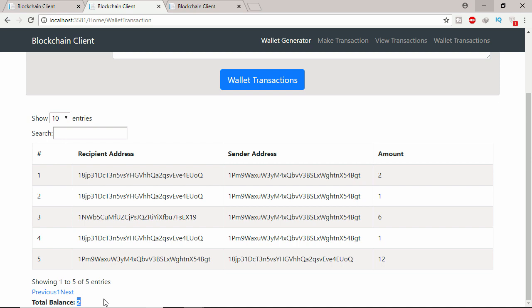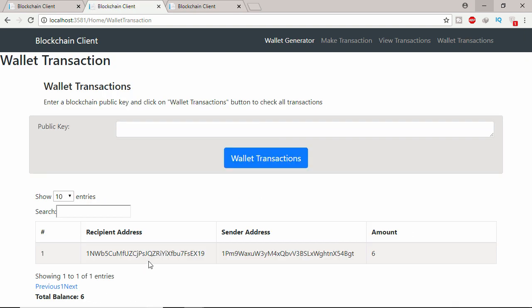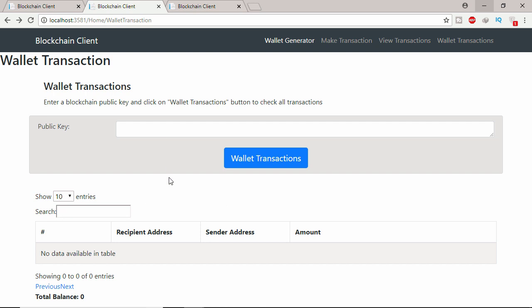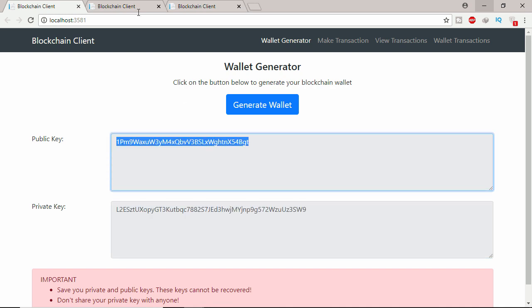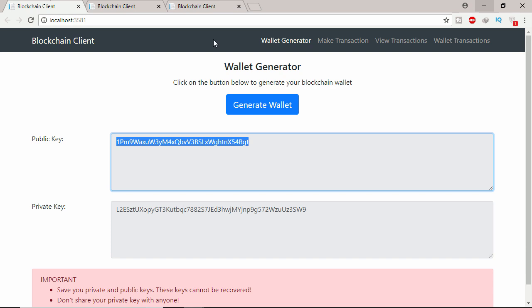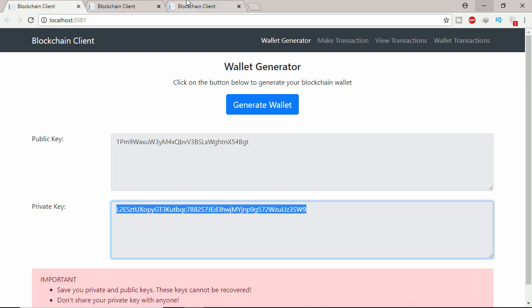This already has two coins, so I can send this. Let's check this user balance. This user is the sender. So let's copy this address — we already have it — paste it here, and the private key here, paste it here. Let's generate a new address.